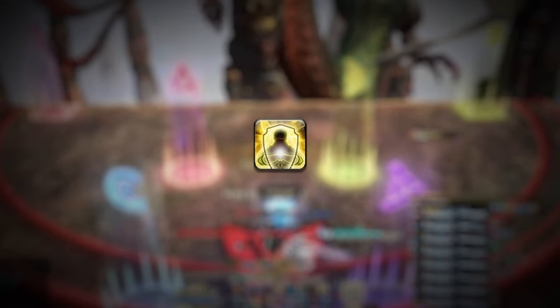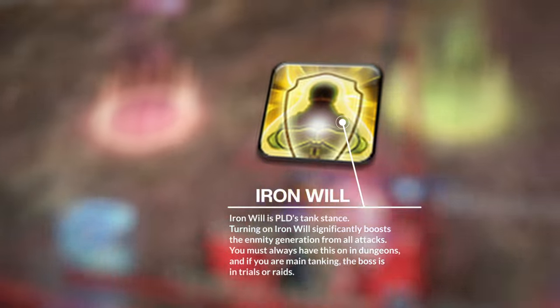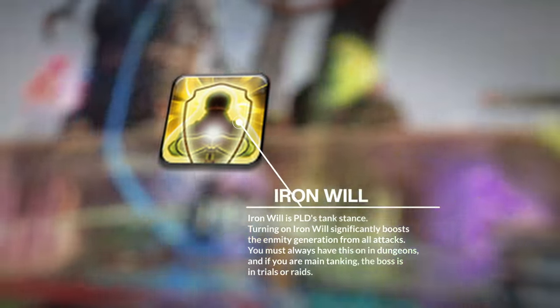Iron Will is Paladin's tank stance. Turning on Iron Will significantly boosts the enmity generation from all attacks. You must always have this on in dungeons and if you are main tanking the boss in Trials or Raids.